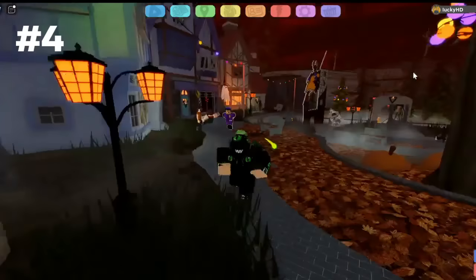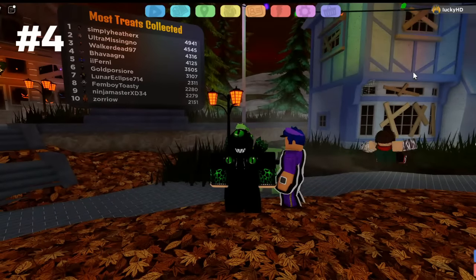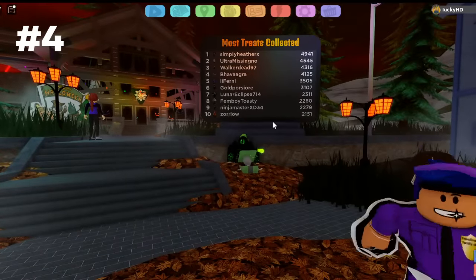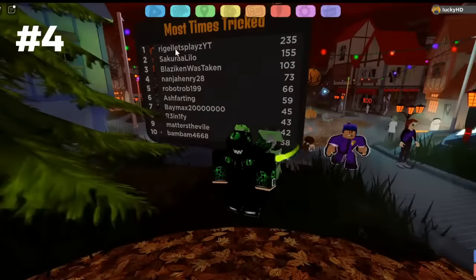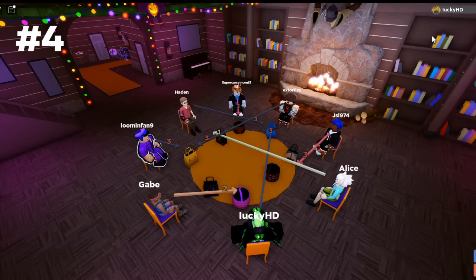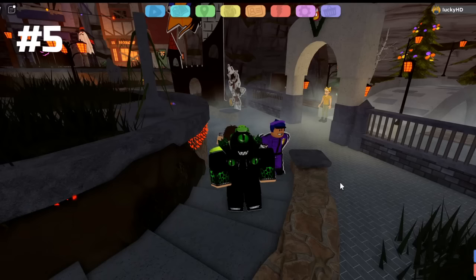Now when playing the minigame, you can actually get tricked. Obviously, everything else that you get inside of the minigame is a tree, and you can see who has the most treats collected by looking at this leaderboard. But if you walk around the backside of the leaderboard, you can see how many times people have been tricked. How do you get tricked? Well, you have to get the piece of coal that says Boo on it.